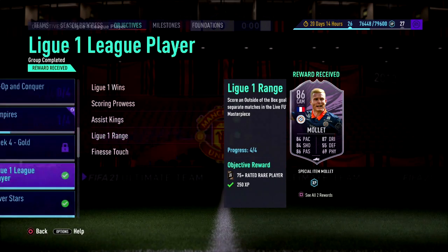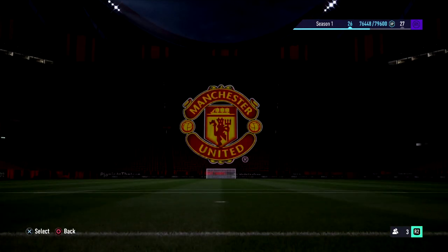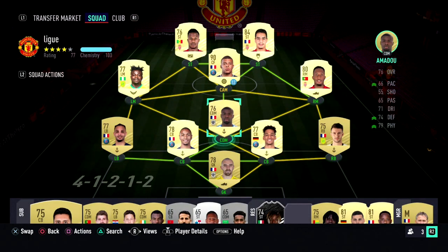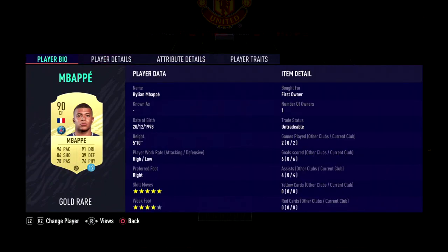I'm going to quickly show you guys my team so you can get a quick understanding of what to actually use. So this is the team. It's a bit sweaty up front — 90 pace, 90 pace, 96 pace. That's pretty much what you have to do. The mainstay I'd say you absolutely need in this team is Mbappe. If you have the loan version, friendlies don't take up your loan contract, so you literally have no excuse not to use one of the best cards in the game.